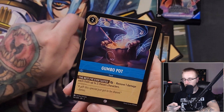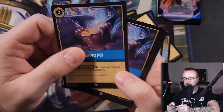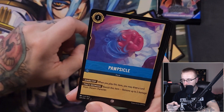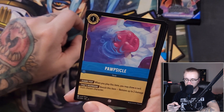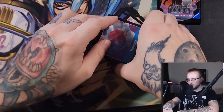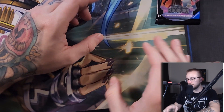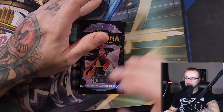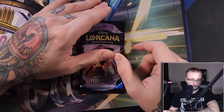Then we have the Gumbo Pot — tap it, remove one damage each from up to two chosen characters. Very good. And then we get the Jumbo Pop: when you play it, a chosen character may draw a card, and you may banish the item to move up to two damage from a chosen character. At three copies. Overall the general idea of the deck is play big things, control the board, and ramp before your opponent can — which was kind of correct. The deck will definitely have modifications and alterations. I don't expect either structure to be wholly competitive right out of the gate.